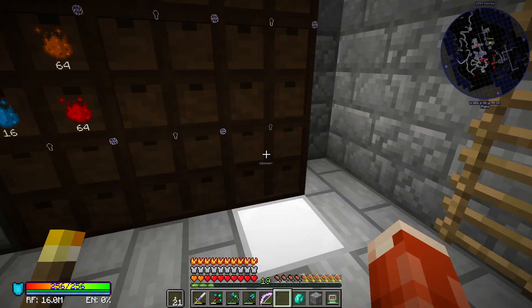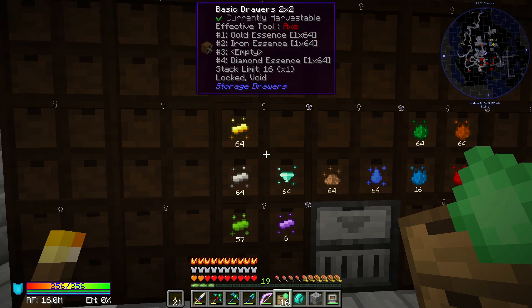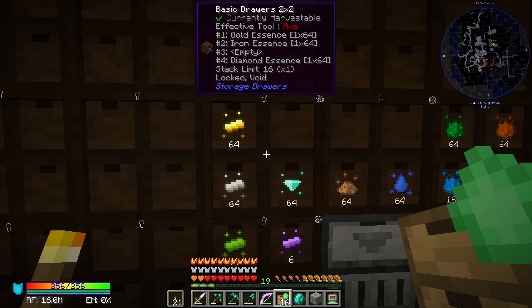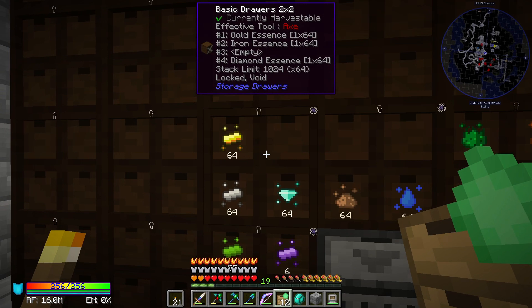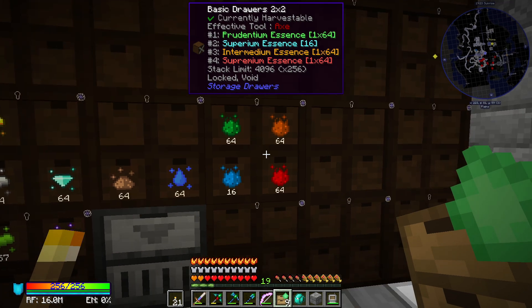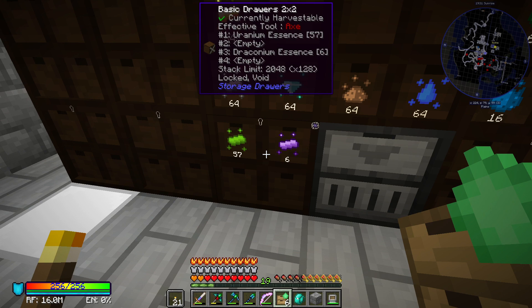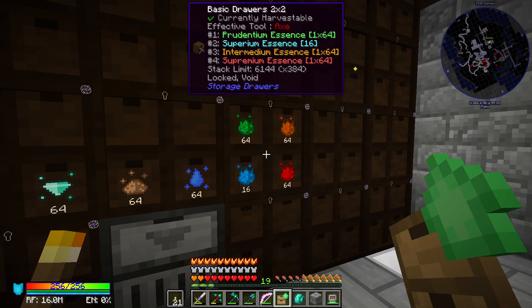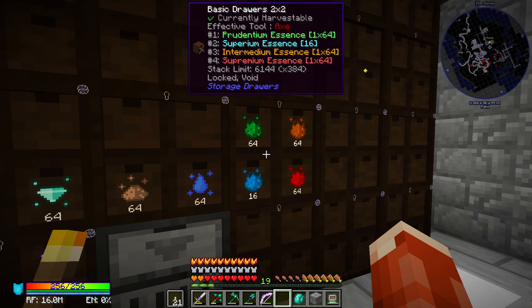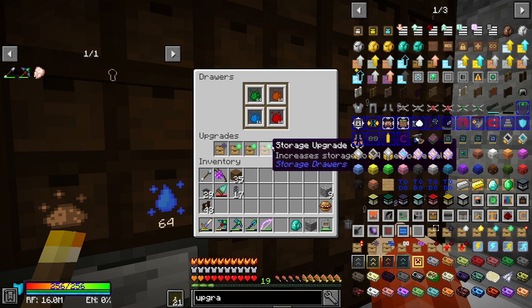I'm going to use the rest of these void upgrades since we'll need them eventually. You'll notice the stack limit is currently 16, but as soon as I add one emerald upgrade, the stack limit becomes 1,024. We're going to put three emerald upgrades in all of these — let's max them out. We can take these up to 2,000. So we can store 6,144 stacks of each of these essences in this storage drawer with one void upgrade and a maxed-out number of emerald upgrades. That's a lot — that should be plenty.